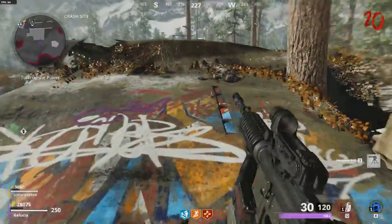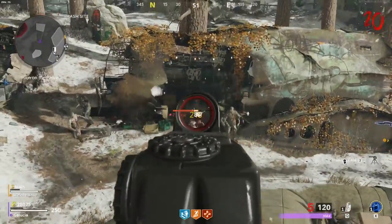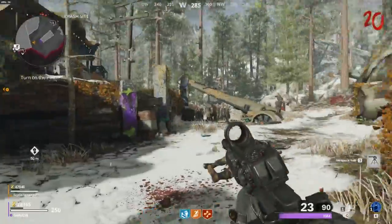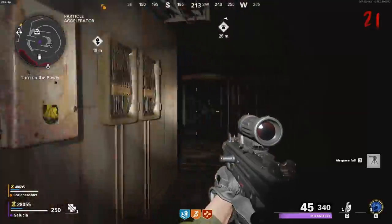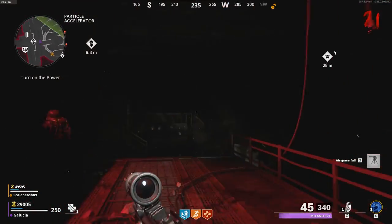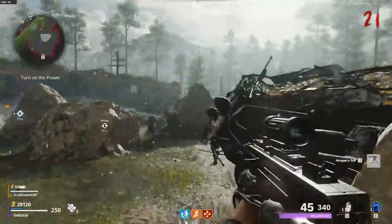I can barely kill anything, and even if I got a legendary gun I can't imagine that being much better. We'd have to get lucky enough to get Ray Guns. I'll go try the mystery box real quick — literally the first time I clicked it, it moved! Hilarious. If it goes topside I still want to try.